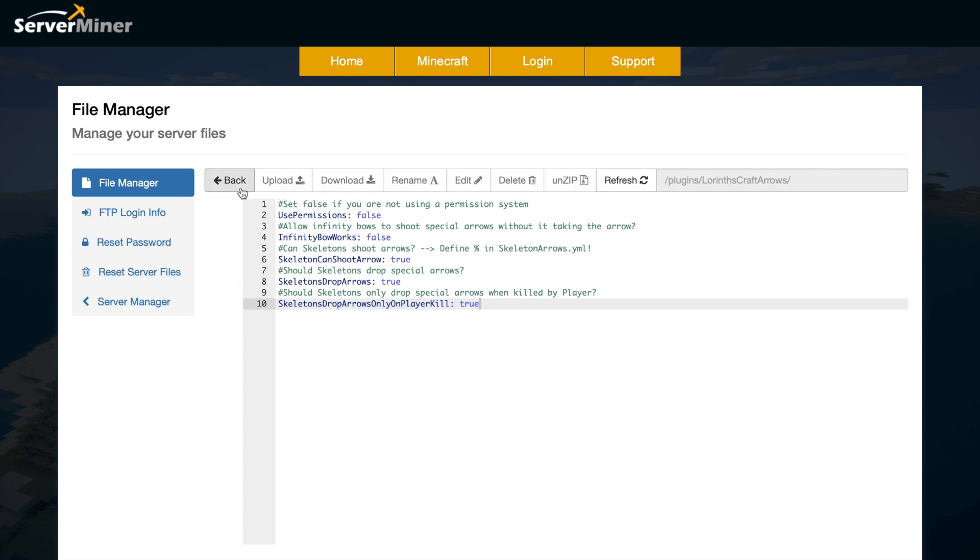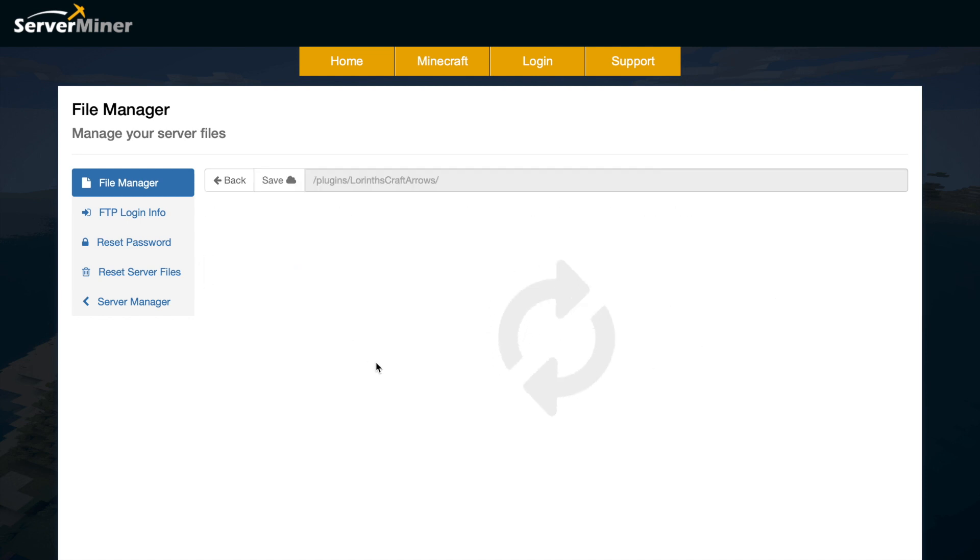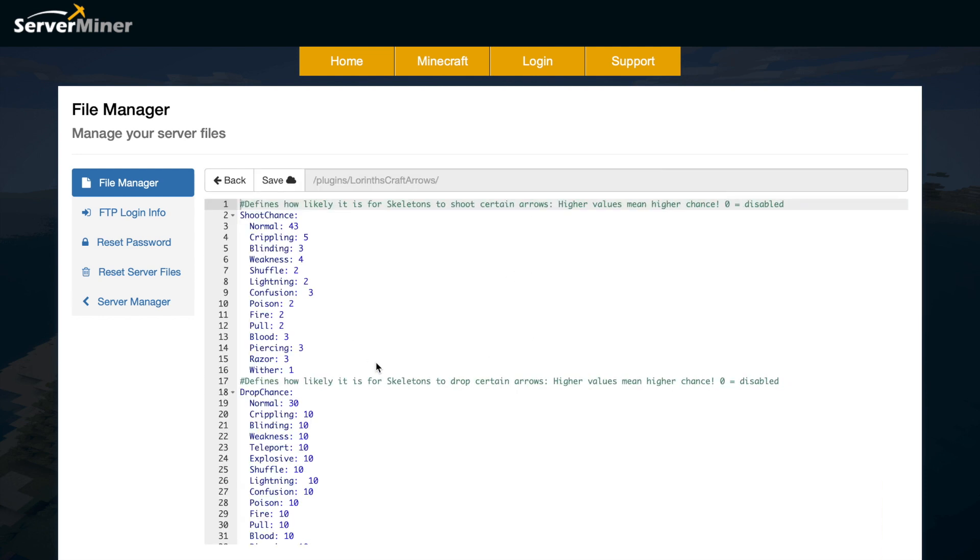If we go into the skeleton_arrows.yml, this is where you can set the chance of a skeleton dropping and shooting a special arrow. Here are all the different ones — lightning arrow, poison arrow, fire arrow. The higher the number next to the arrow, the higher the chance it will drop or shoot. Normal is 43, while others are two or three, so not very high.